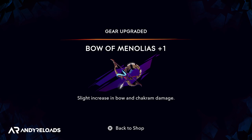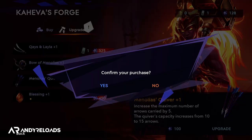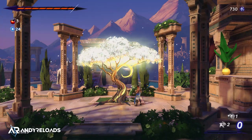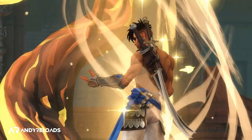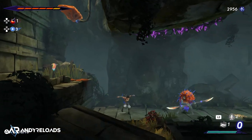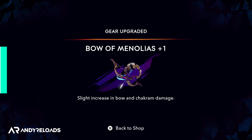Secondly, upgrade your swords and bow quiver at the blacksmith as soon as possible to increase damage output and arrow capacity. Several times I had to retreat to whack-whack trees to replenish arrows after running out mid-puzzle. The problem is that after refreshing at a whack-whack tree, all the enemies you'd killed respawn, which is a waste of time — so upgrade both early and you'll thank yourself later.